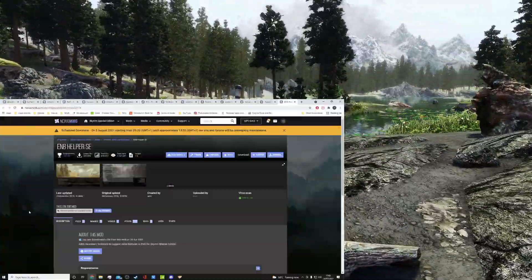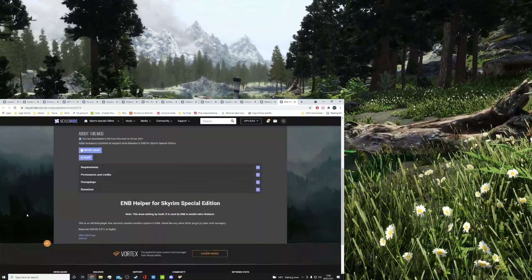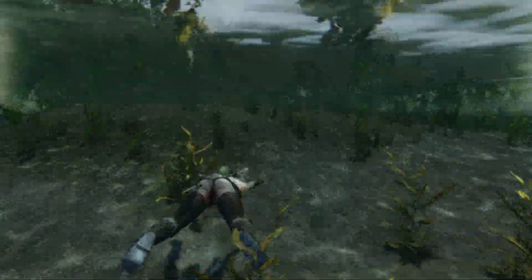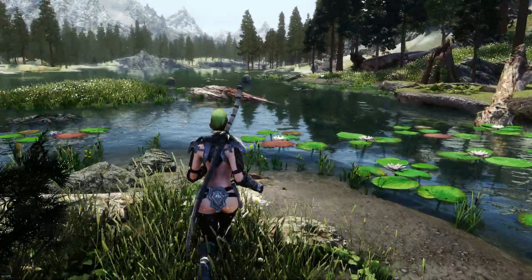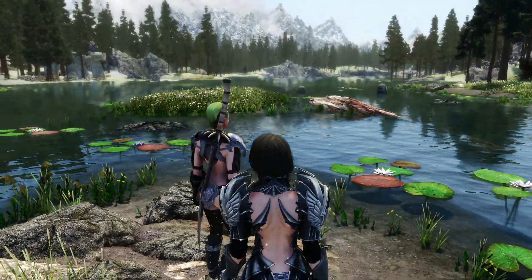Another mod I'm using is ENB Helper by Airs, and this is an SKSE 64 plugin that enables weather systems in ENB. I use it for my NAT Weathers, which I'll be showing you later on in this video.